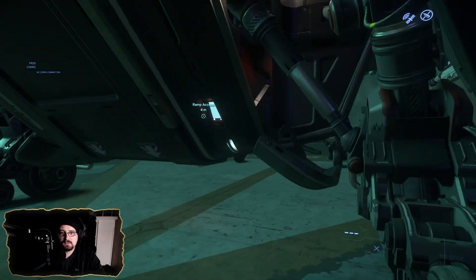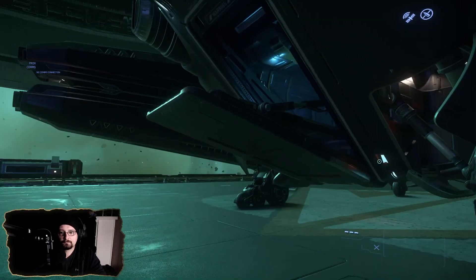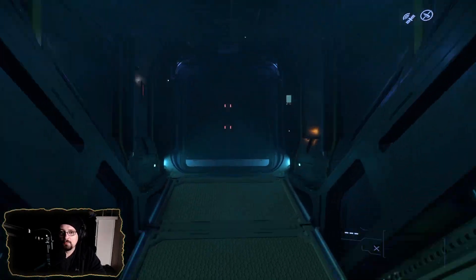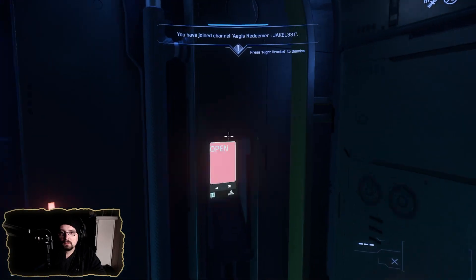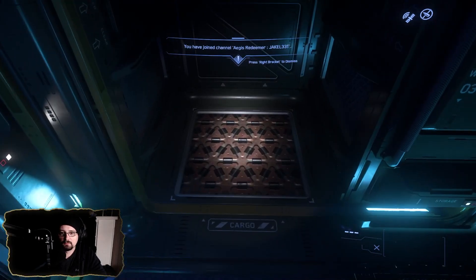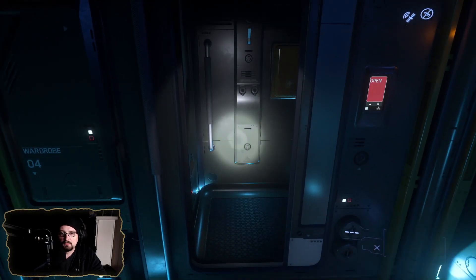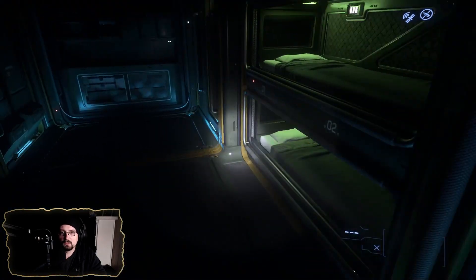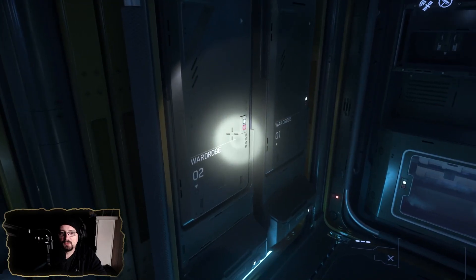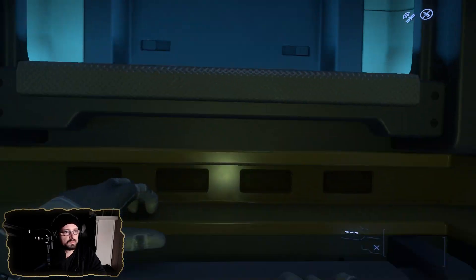Access points: we've got a ramp access right here. Going up to the back, looks like we've got an automatic door. Turning the flashlight on — we've got a cargo area, possibly a shower-toilet combo, bunks. I'm not sure if these actually double as escape pods. We've got a wardrobe there. So this is like a common area, and then a ladder that goes up to the second deck.